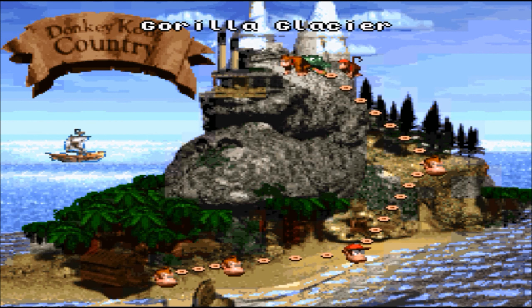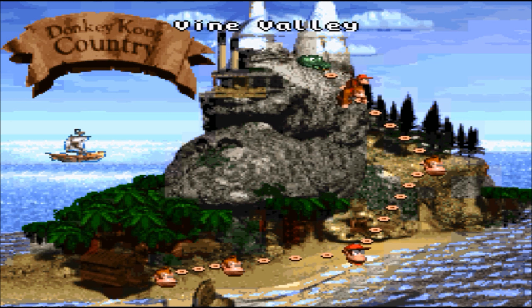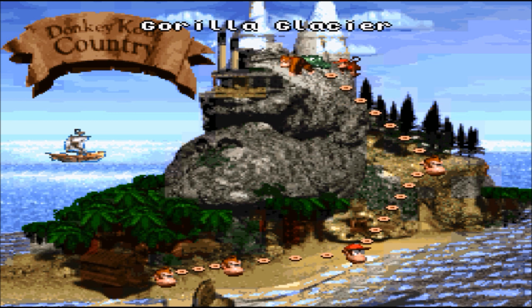G'day to all of you lads and lassies out there, it's your Australia-made Druin here signing in and welcome to part 4 of my playthrough of Donkey Kong Country for the Super Nintendo. In the last video we completed the third world known as Vine Valley and defeated the Queen Bee, which was the third boss. It seems like we're at the very top of the island, so without further ado we're going to jump straight into the fourth world of the game: Gorilla Glacier.